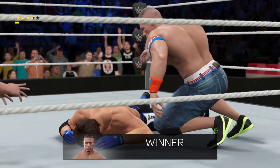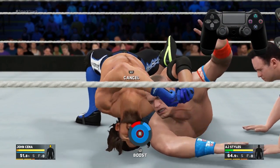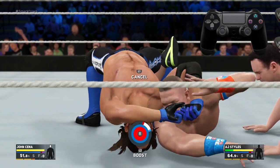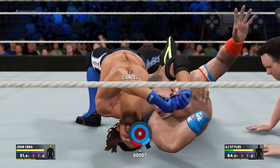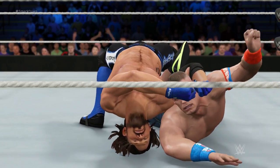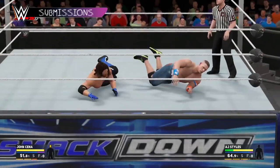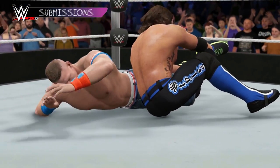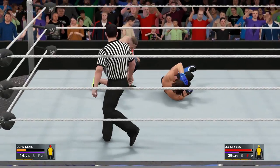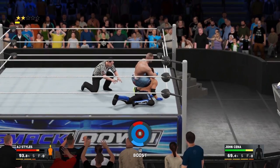This year, we're excited to give players the ability to toggle between two different submission mechanics. In the first mechanic, you use the right stick to move your slider around the circle. As the attacker, you want to move your red slider to overlap the defender's blue slider. If the circle fills completely red, the attacker wins and submits the defender. If the circle fills blue, the defender escapes the submission hold. Press L2 to give your slider a speed boost, but be careful — this consumes stamina and makes your slider more difficult to control. If you see the glowing orb, make sure to grab it to increase your chance of success.